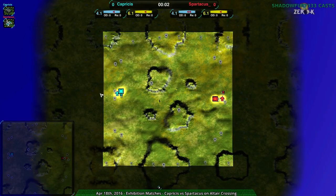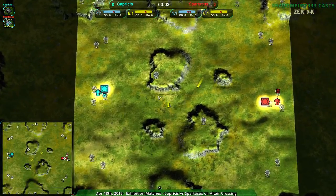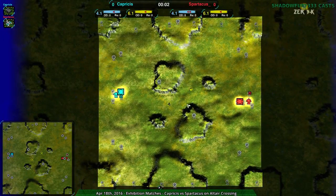Welcome back, ZeroK fans, to Nanolays At Dawn. I remain your host, ShadowFury333, and the last match for tonight is going to be Capricious vs. Spartacus on Altair Crossing, one of the most tactical maps in the game, probably.